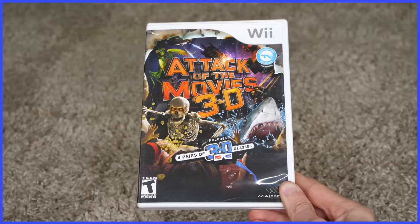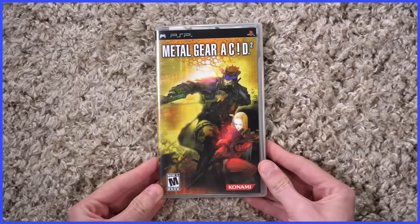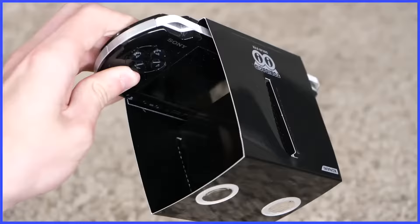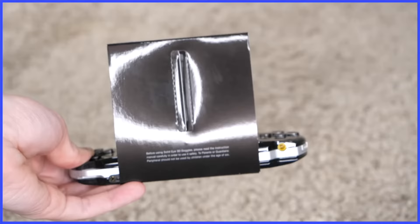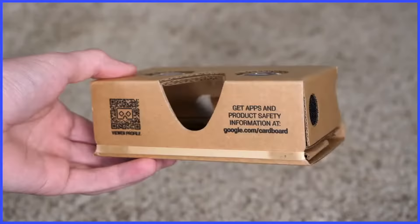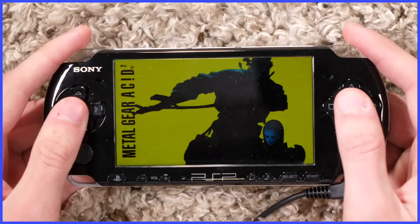I need to do better research. In reality, there is one more notable use of anaglyph 3D, and that's with Metal Gear Acid 2 on the PSP. Bundled in here is the Solid Eye — a foldable cardboard contraption that goes over the PSP screen to allow the player to view 3D images in game. This is something you'd expect to see on a Nintendo console long before a Sony one. And honestly, you can make endless connections between this and the modern method of obtaining inexpensive virtual reality by folding together cardboard and sliding a screen in there. Metal Gear Acid 2 did this all the way back in 2005.